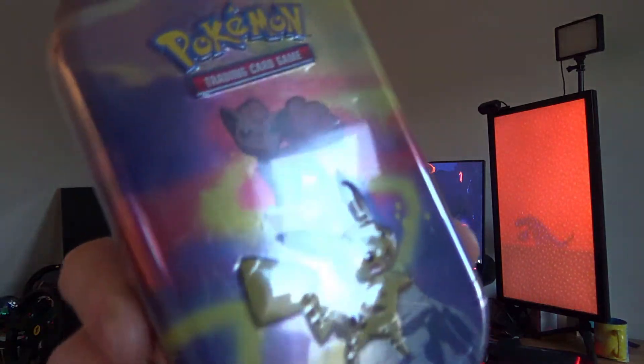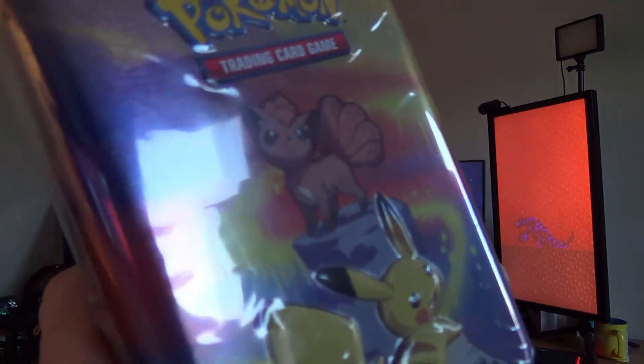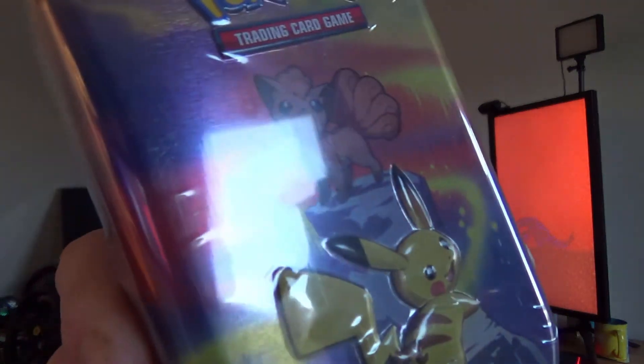Hey guys, welcome back to GameZoom. Today I'm going to be opening this mini tin from the Kanto Power series. It is the Vulpix and Pikachu tin, so let's get into it.